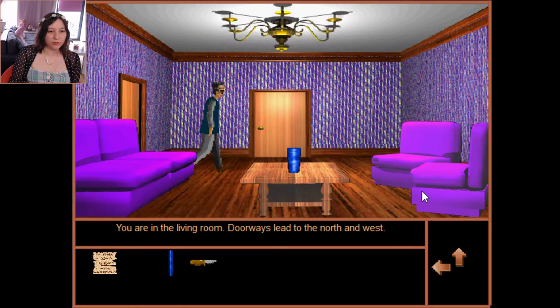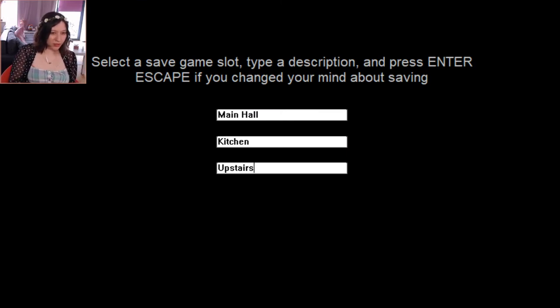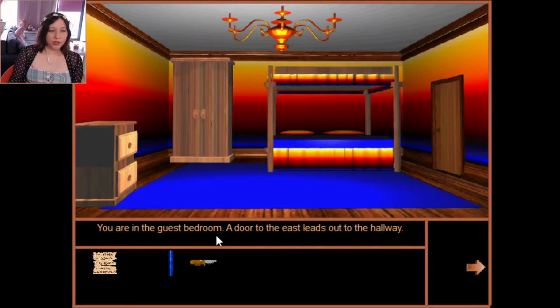Going back — let's go upstairs. We're in the upstairs hall, doors to east and west, stairs back down. There's a mirror and two doors. Let's save again. Touching the mirror just got fingerprints on it. Let's go left — guest bedroom. There's a chest of drawers; found a bottle of sleeping pills in the bottom drawer.